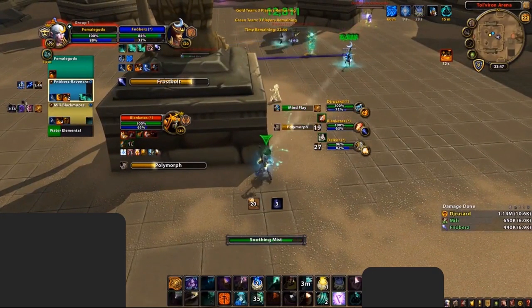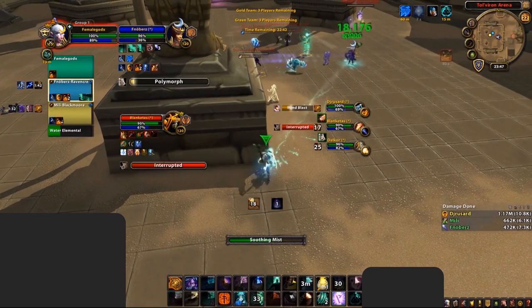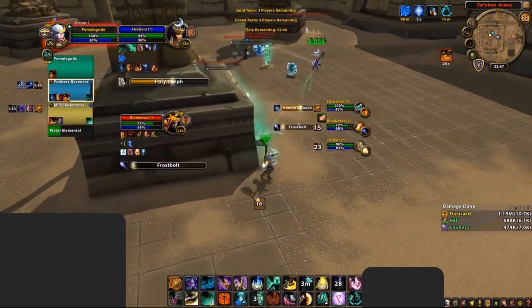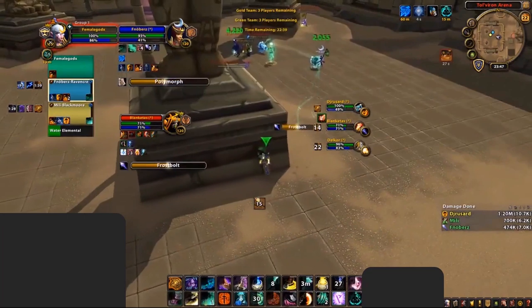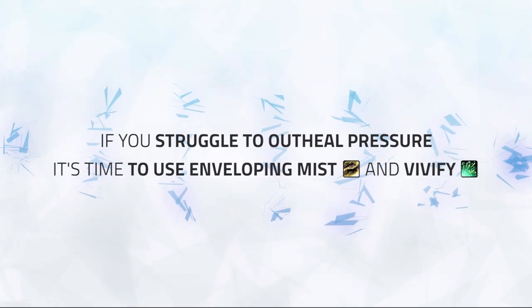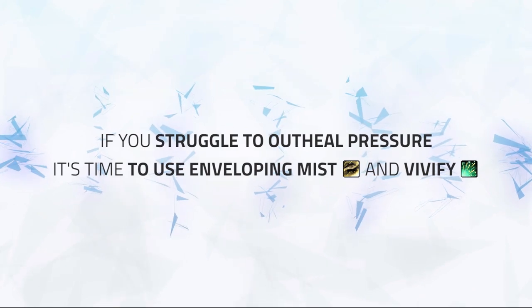Your Jade Serpent Statue should be up at all times to increase the healing of your Soothing Mist. If you're able to freecast without having to worry about interrupts, Soothing Mist combined with Renewing Mist should be enough healing to top a target for minor or dot damage, helping you save a ton of mana for late dampening. If the target you're trying to top is taking a lot of damage and you're struggling to outheal the pressure, it's time to use Enveloping Mist and Vivify.